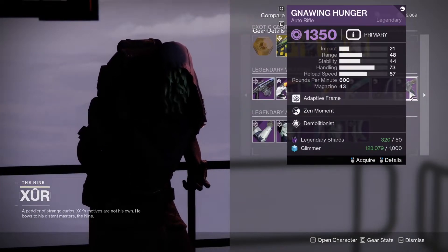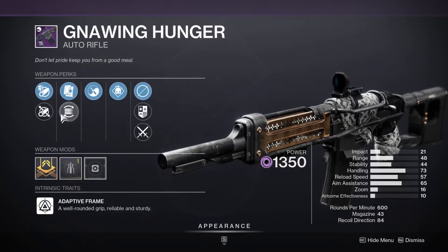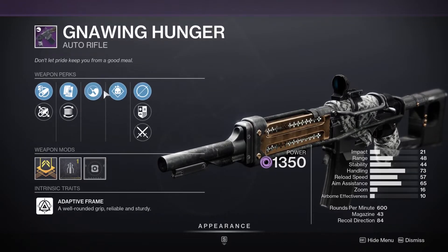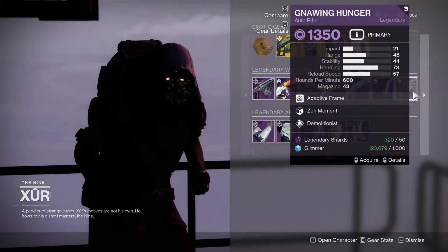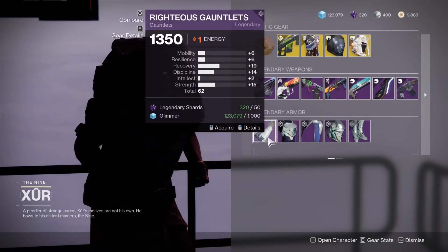We've got Temptation's Hook. Gnawing Hunger with Zen Moment and Demolitionist — interesting. Stability Masterwork. This gun is actually not bad, especially in PvE. It's decent, so give it a go if you haven't got one already.